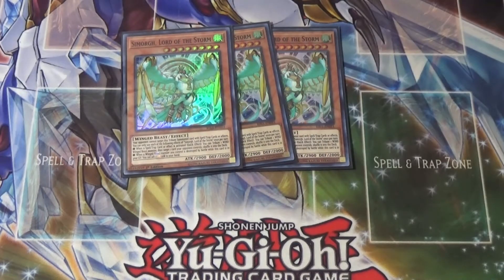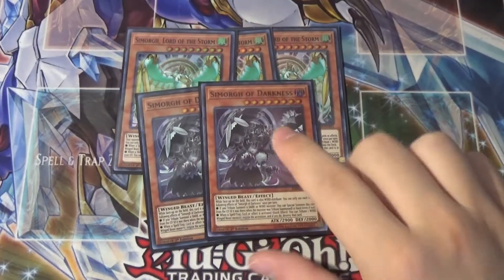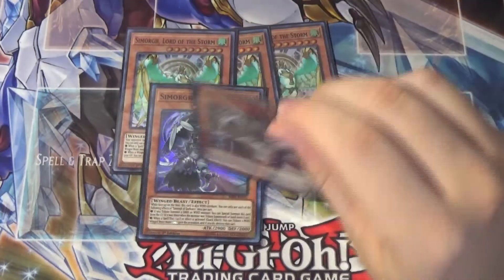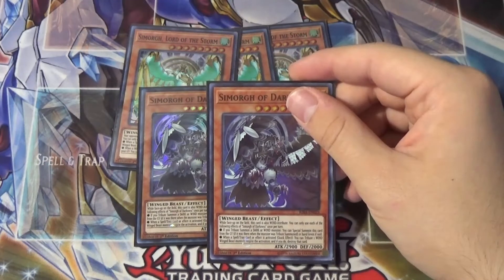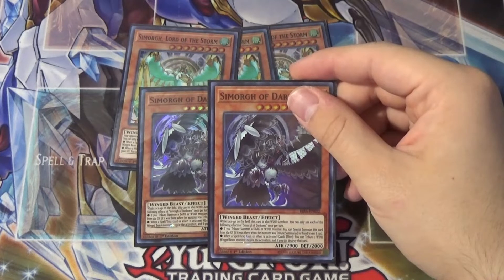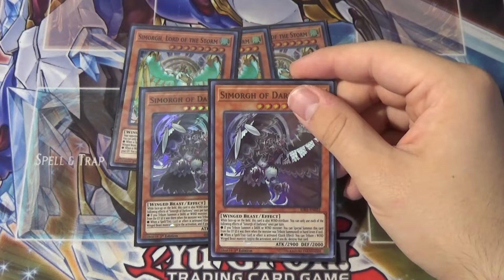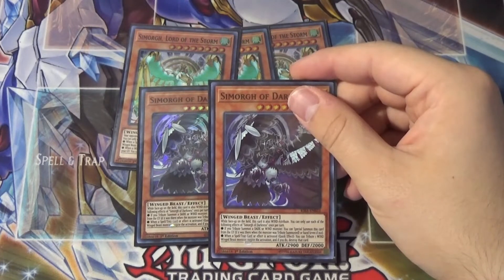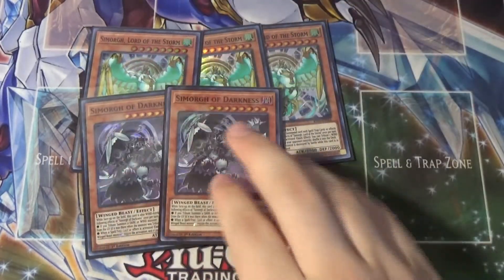Not nearly as cool as Simorgh of Darkness — or Darkness Simorgh. This guy is awesome. This is probably one of my new favorite card arts. His effect is: while this face-up card is on the field, this card is also Wind attribute. You can only use each of the following effects of Darkness once per turn. If you tribute summon a Dark or Wind monster, you can special summon this card from the graveyard if it was there when the monster was tribute summoned, or from the hand even if not. When a spell or trap card or effect is activated, quick effect — you can tribute one Wind Winged Beast monster, negate the activation, and if you do, destroy that card. So just an overall better version of Lord of the Storm in my opinion, but Lord still gets to do some pretty neat stuff.